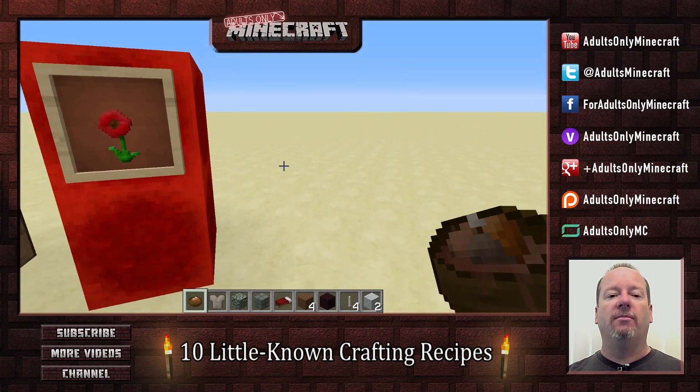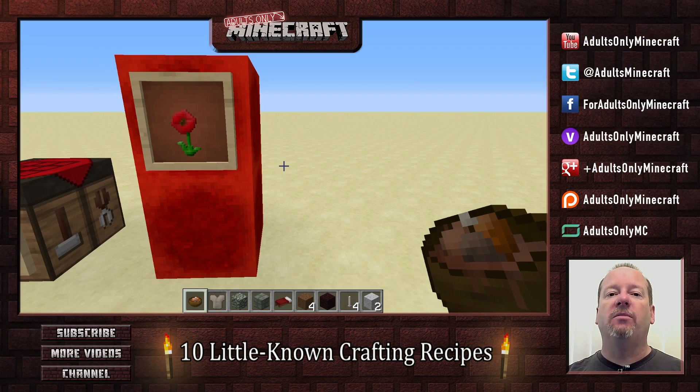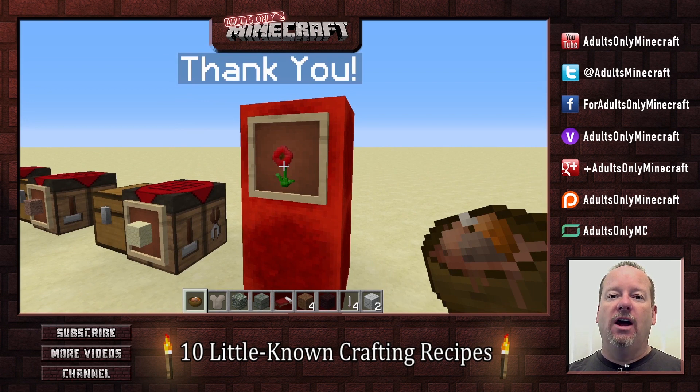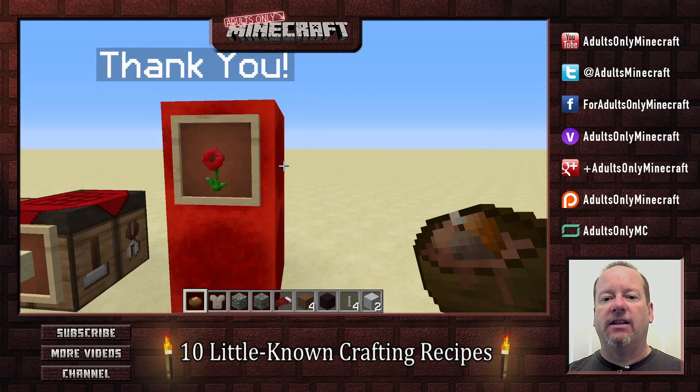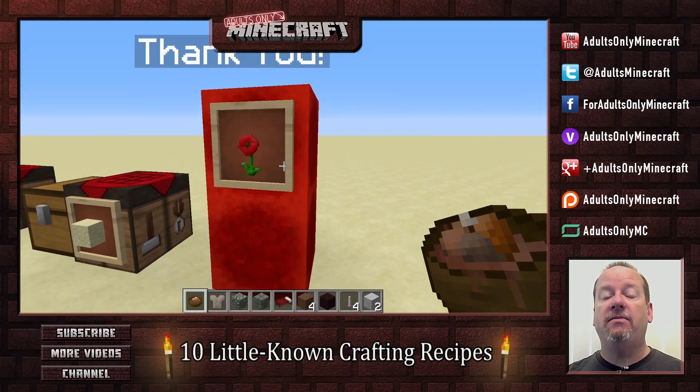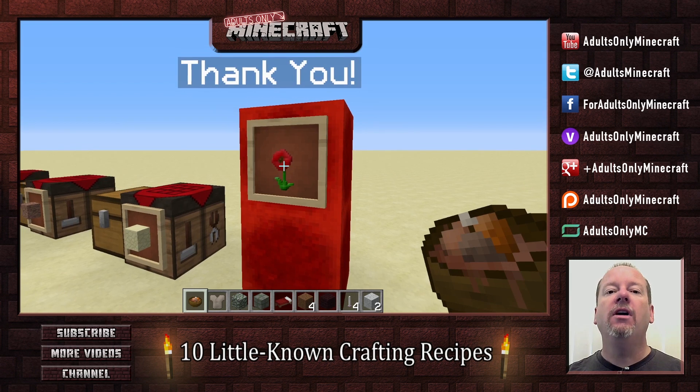And finally, my promise — something you might be able to use elsewhere. You're probably saying 'he just named that block.' No, I didn't name the frame. I named the flower. If you name an item and then throw it in a frame, that item will maintain its name. So there you go.